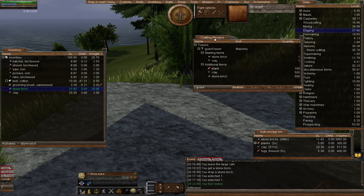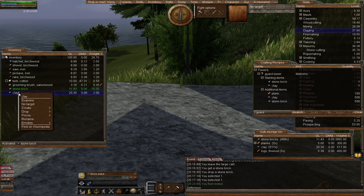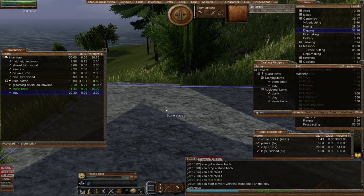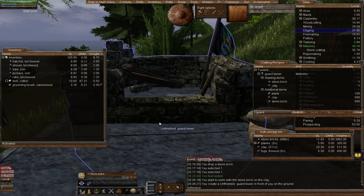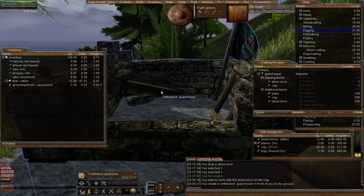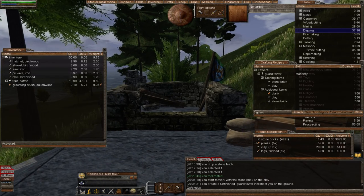Let's get started. Forgive all the windows that are open. There are the items we need. We activate the stone brick, then right-click on the clay and select 'Create Tower,' and there's our beautiful guard tower. Notice it's on one tile — it takes up one tile but will stretch a little over to other tiles, and that's not a problem. The direction you're facing is the direction the tower will face, but when you finish you'll be able to rotate it.